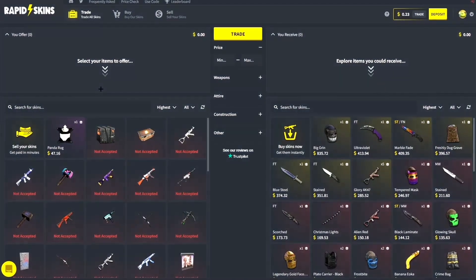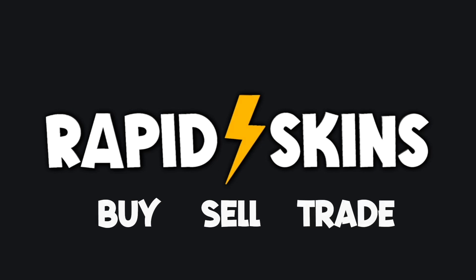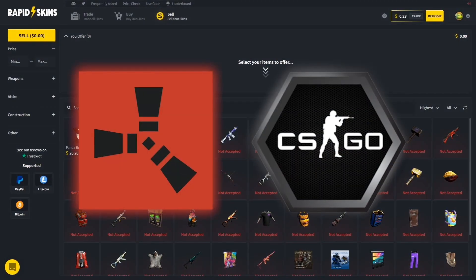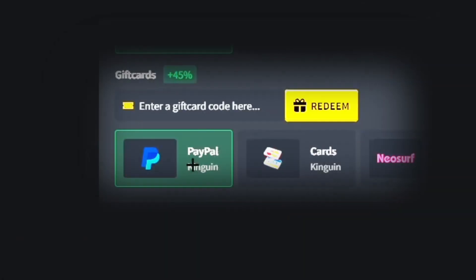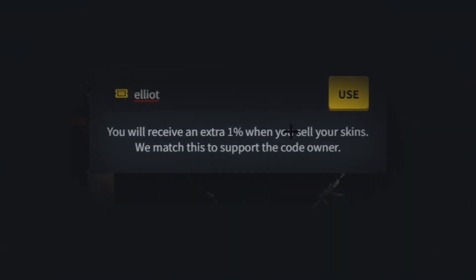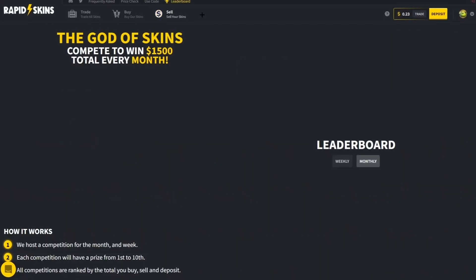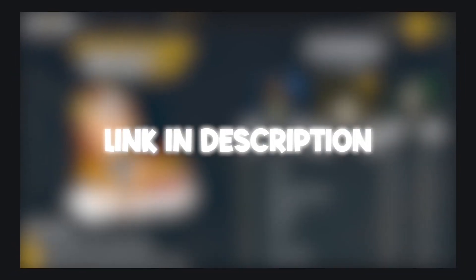Yo boys, today's video is brought to you by RappiSkins — the best place to buy, sell and trade both your CSGO and Rust skins. When selling your skins, you'll receive payouts in Litecoin, Bitcoin, and PayPal instantly. When depositing with crypto or credit card, you'll receive a 45% bonus, which is the biggest in the industry. If you boys are coming here to sell your skins, make sure to use code Lite — you'll receive a 1% bonus on your entire sale. Also, they have a leaderboard where they give away 1,500 months to people who sell on the site.